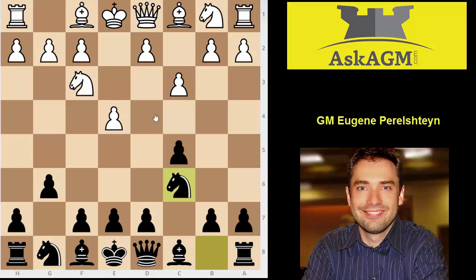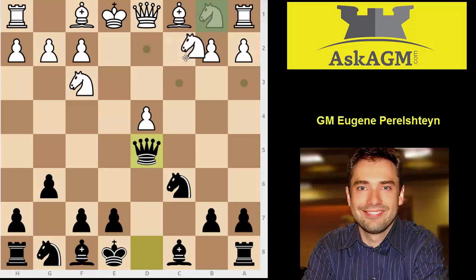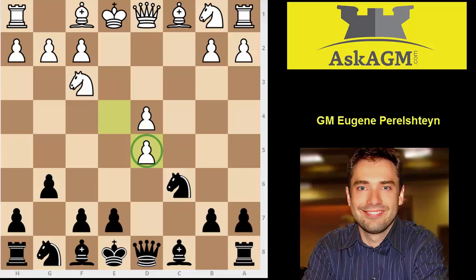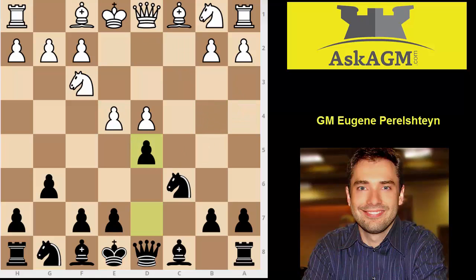I'll explain to you why. First of all, if white plays the move d4, after pawn takes, pawn takes, our typical reaction is to strike in the center with d5. The problem though is after pawn takes d5, we don't really want to take with the queen — the queen is going to get attacked and you're going to have to lose another tempo retreating. Unfortunately, you cannot recapture with the knight because this guy is under attack, and knight b4 would be losing the piece — queen a4 check and you lose the knight. So that's why this is incorrect move order.